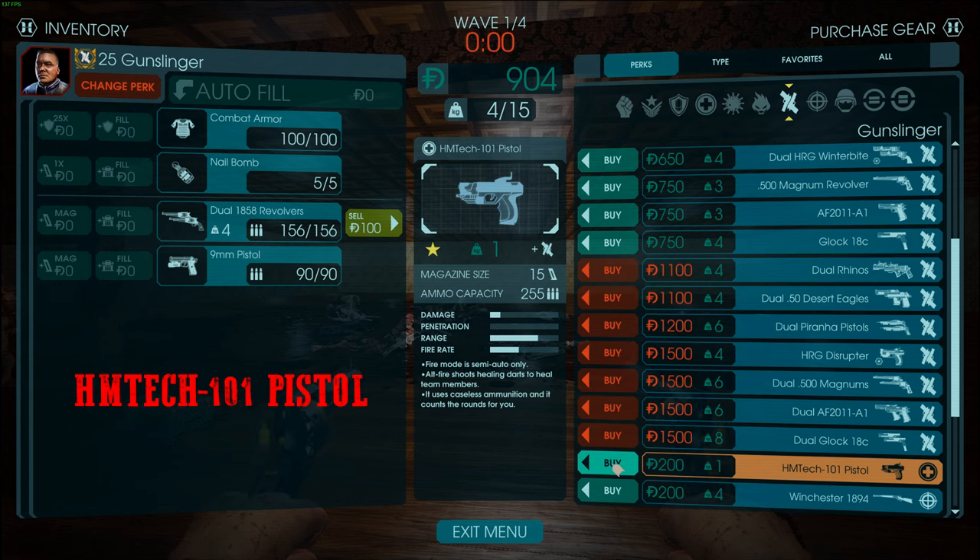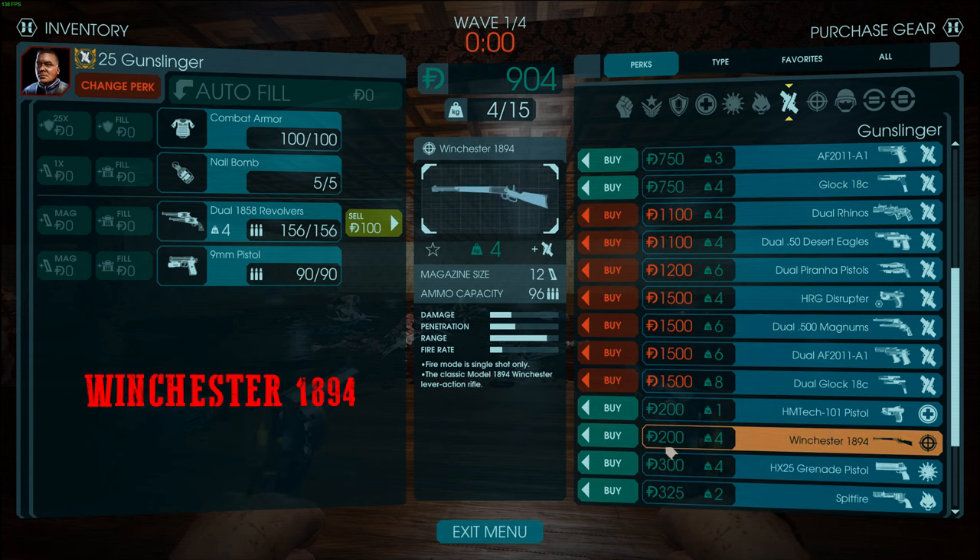The HM Tech 101 is only one carry weight, so I recommend it for pretty much every perk. The Winchester 1894 I never use — it's like a worse version of the SPX and I'd only use it if I picked it up off the ground. It's actually the starter Sharpshooter gun, so don't really use this on Gunslinger. It works, but it's not going to be your best option.